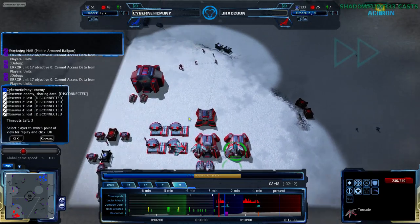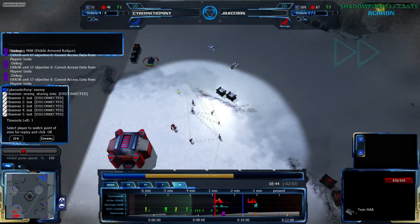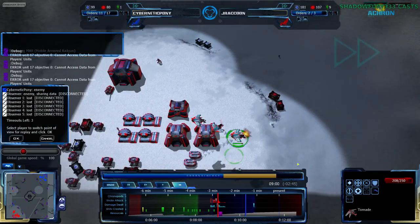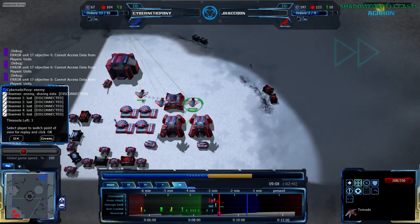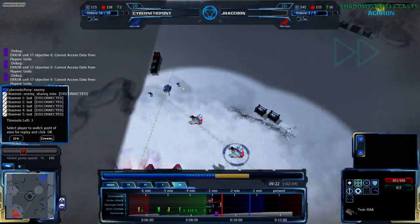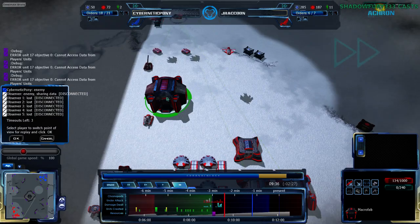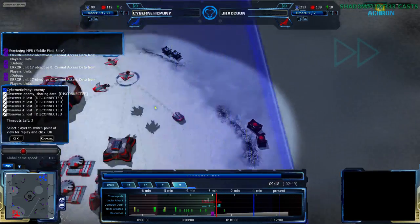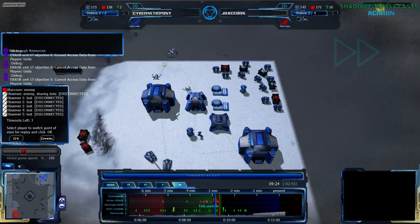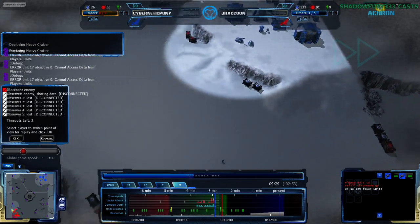J-Raccoon moves his Tornado north — his Twin Mar is done and will help deal with the incoming forces. A second Martank is coming in as well, and the Frigate and Lancer are nowhere to be found, so this Twin Mar is going to go down after dealing minimal damage — getting rid of some infantry and a mech, but not quite the Macrofab. That Macrofab is not down, which is key. An MFB is coming up to repair it. Cybernetic Pony is building up quite a bit while J-Raccoon is focused. He's taken the expansion to the northwest and will be getting heavy cruisers.